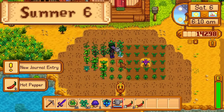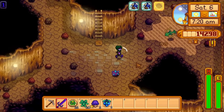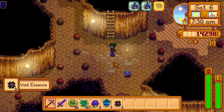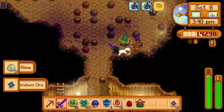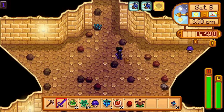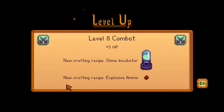Day 6 of summer. I water the crops, pet the animals, harvest the now-ready hot peppers, then go straight to Skull Cavern. I'm farming serpents and purple slimes for a red cabbage seed or a rabbit's foot — whichever one I don't get today, I'll get another day. I get a rabbit's foot at 1pm, then get another one at 3:40pm. I keep going in case I get a red cabbage seed, but don't get one today. I do have 21 bombs plus 6 more from the Desert Trader after leaving. Then after going to bed, I get level 8 combat overnight.